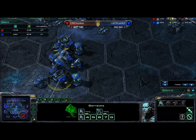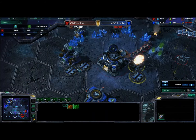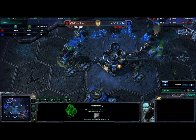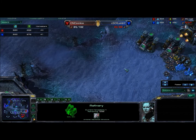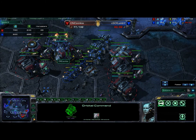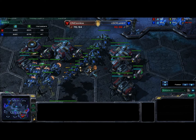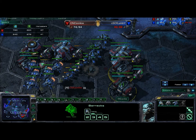If Sonki gets these three production facilities, Flumby will not be able to produce at all. But right now, since he's supply blocked, he's not able to produce anyway. Flumby comes in here and forces the lift-off of Sonki's command center, which was being repaired. He goes straight into the main base, just wreaking havoc — looking to take down anything he can: supply depots, production facilities.